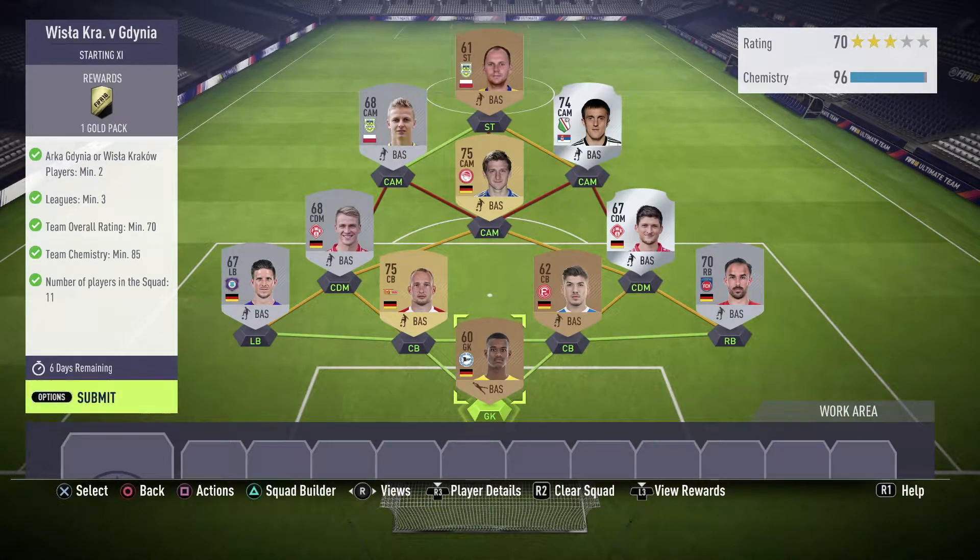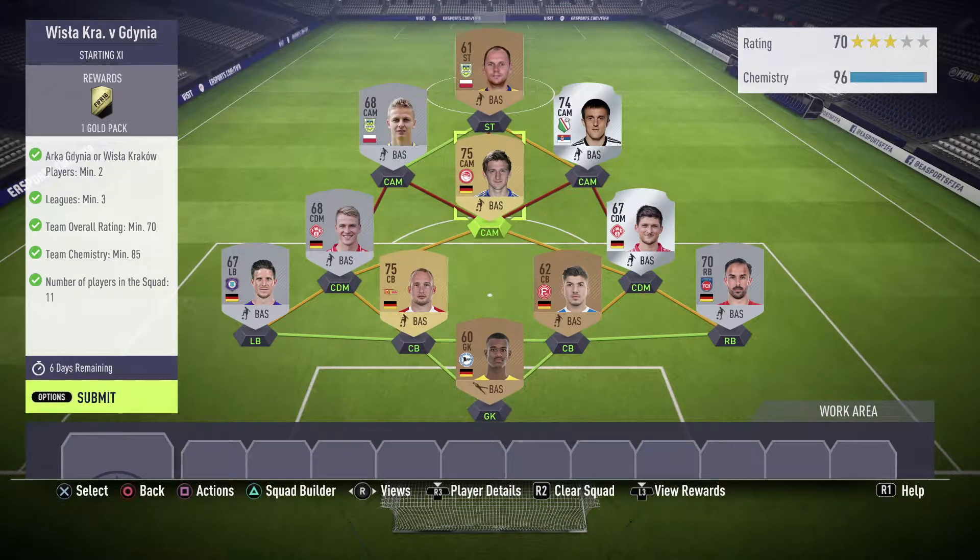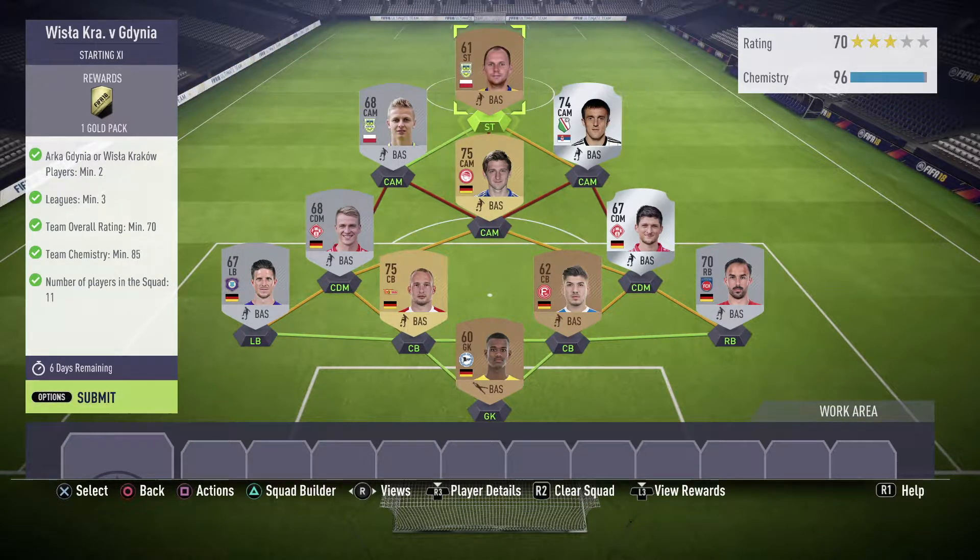Now for Wisła against Gdynia — I'm not sure how to pronounce that. For this one you need two players from either of those clubs, leagues minimum 3, overall rating minimum 70, and chemistry 85. I've got exactly 70 rating — right on the mark — and a lot higher chemistry, better safe than sorry.